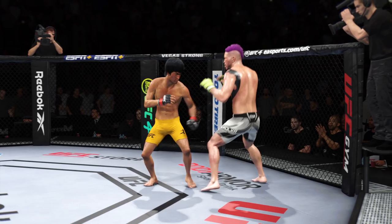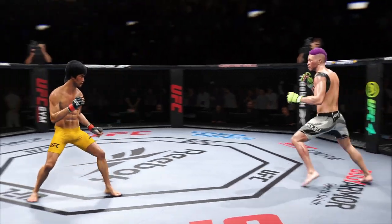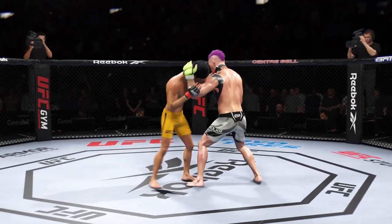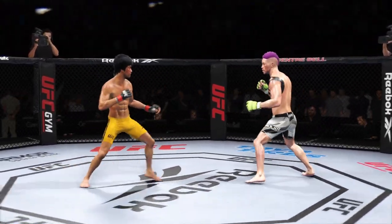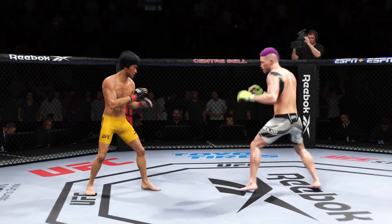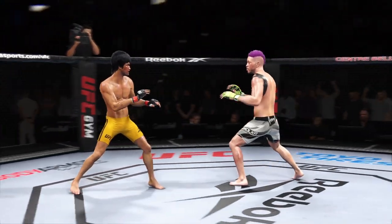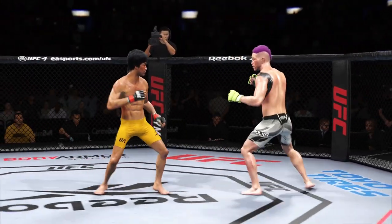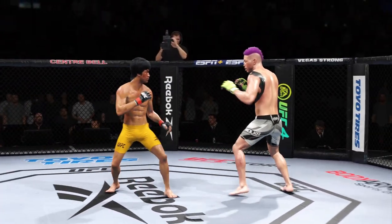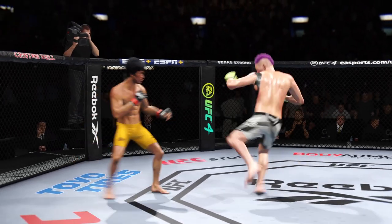A huge strike lands there — somehow his opponent stayed upright, still on his feet but not by much. Look at the whip action that comes from him throwing that kick. Lee's kick is blocked. Good stick. Back and forth we go. Late in the fight now, he needs a finish or he's going to lose tonight. He's got to pull out all the stops. He's had a huge strike right there — I'm not sure how many more of these his opponent can take. Massive shot that he landed.